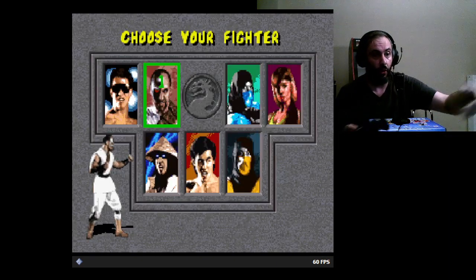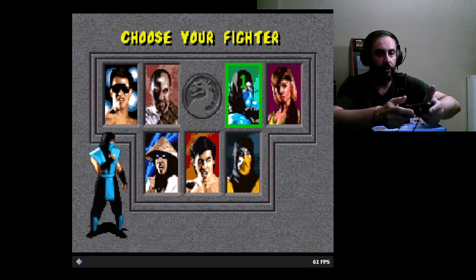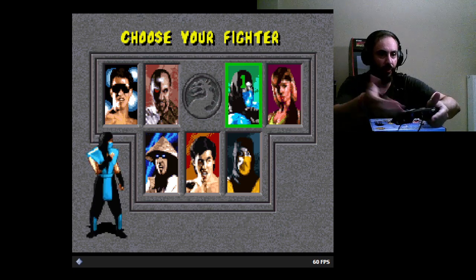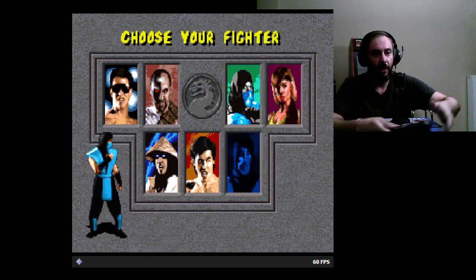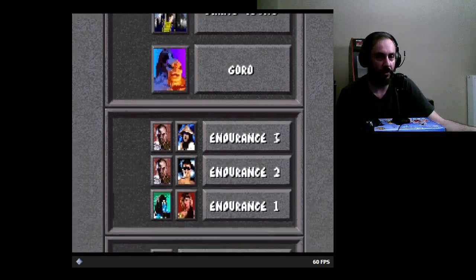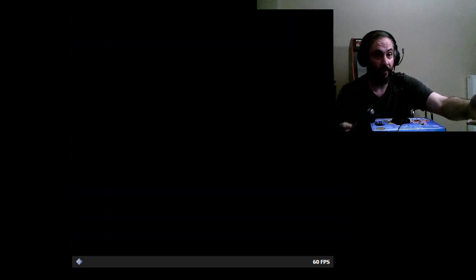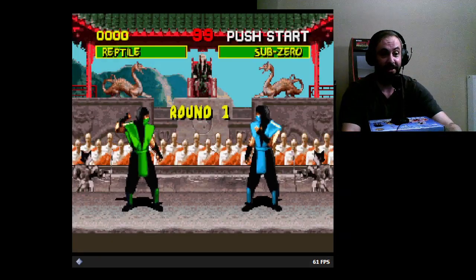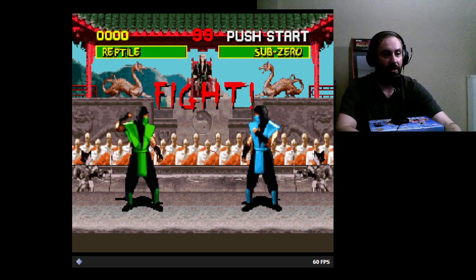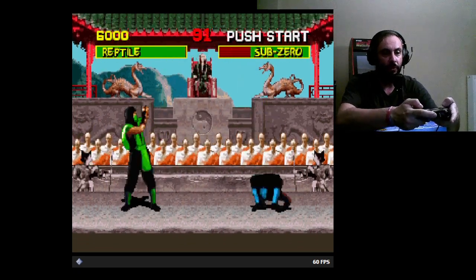We're not playing through the whole game — I'll play as far as I can go without losing. To play as Reptile, you hold down Select and press any button. You'll know it worked because the cursor automatically goes to Scorpion's tile and the sprite shows Sub-Zero, the announcer says Scorpion, but what you actually have is Reptile. Reptile has both the move set of Sub-Zero and Scorpion.